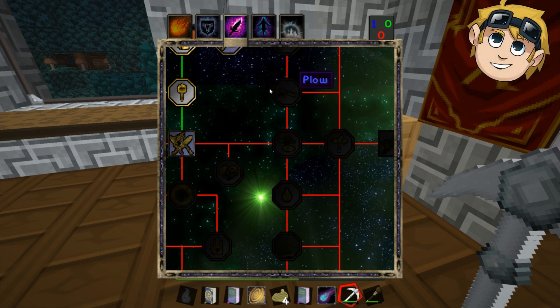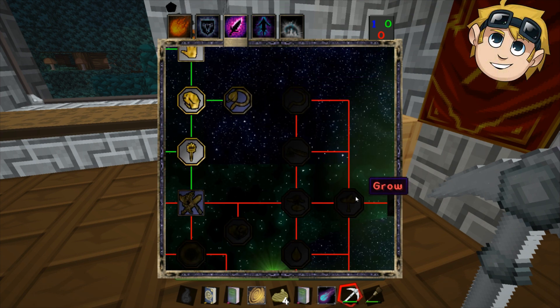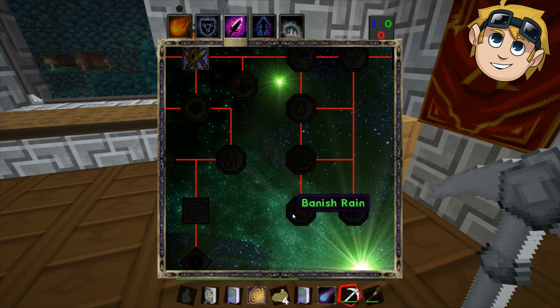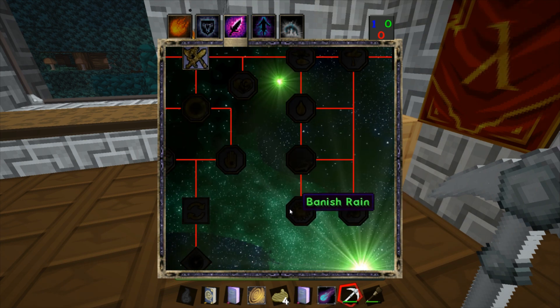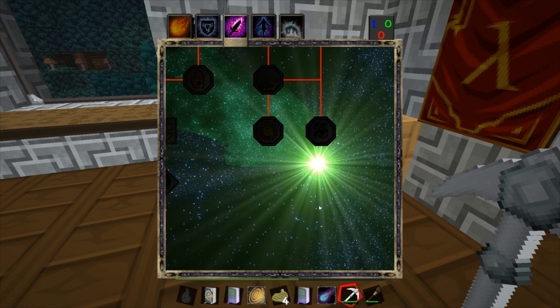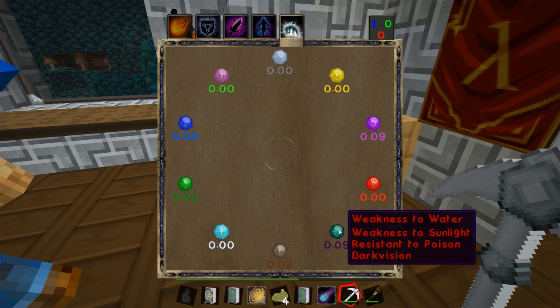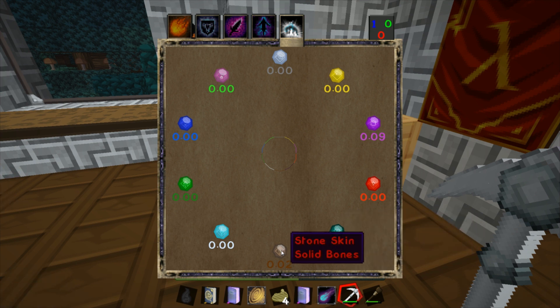Ars Magica, blood magic — there's the Disarm spell, that's interesting. When someone comes out with a massive sword and we're like 'I don't think so pal — bam — suddenly he's got no weapon!' There's also a spell called Banish Rain. That sounds like a good one — that's the best spell in the game! Holy crap.